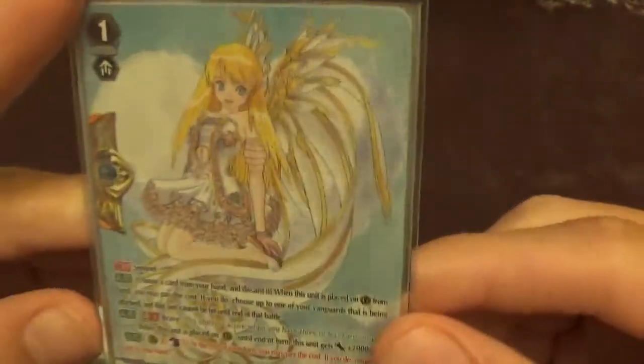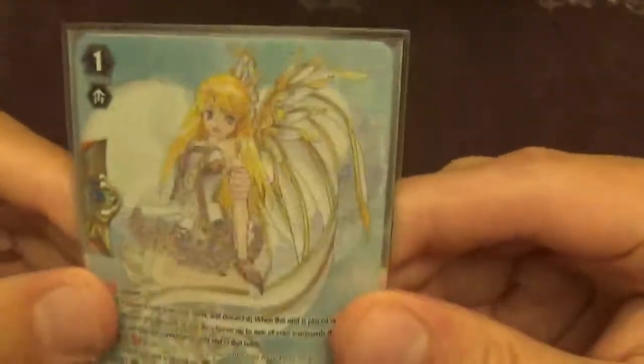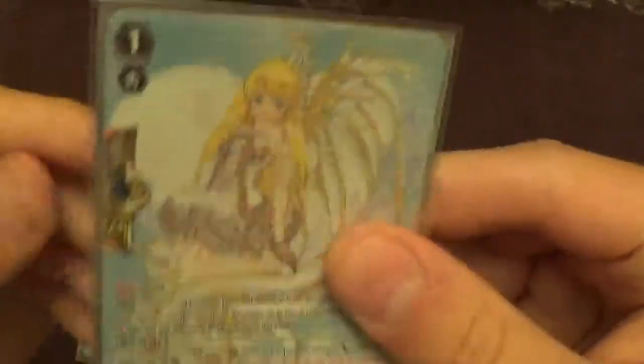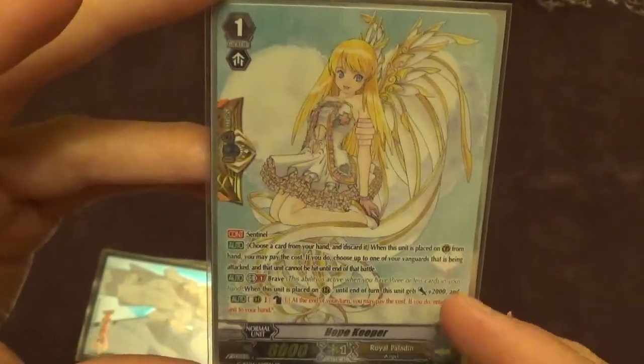Moving on to grade ones. Starting off with perfect guards — I'm playing three of the Hope Keepers and one of the Regias. I like this split a lot. Her effect is, aside from being a perfect guard, brave: when you play her down she gets 2k. And then at the end of the turn, even if you're not in brave, you can counterblast one and put her back in your hand. She's really, really good. You can rush with her — on your first stride she's going to be an 8k swinger or an 8k booster. She has a lot of utility: if you desperately need to achieve brave or build a board, you can still get her back at the end of the turn for just one counterblast. And if you superior call her with any of your vanguards, strides, or swings, you can basically search out your perfect guards, which is really strong.